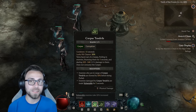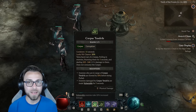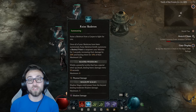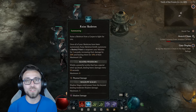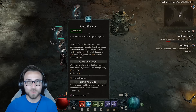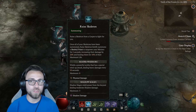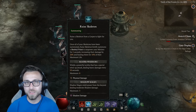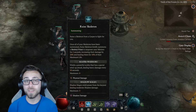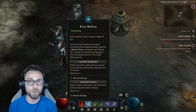Corpse Tendrils is the bread and butter of every necromancer build — it applies slow, stun, and vulnerable to all monsters affected by it. We are using Raised Skeletons and Raised Skeletal Mages. Skeletal Mages deal shadow damage on their attacks, and we're currently using Shadow Mages which fire a secondary missile every five attacks — so basically every five attacks it's like they attacked six times. Shadow Mages typically stay out of range of monsters as often as they can, so it's not as hard to keep them alive. We're also sacrificing our skeleton skirmishers and our golem, but we'll cover that in the Book of the Dead portion later.